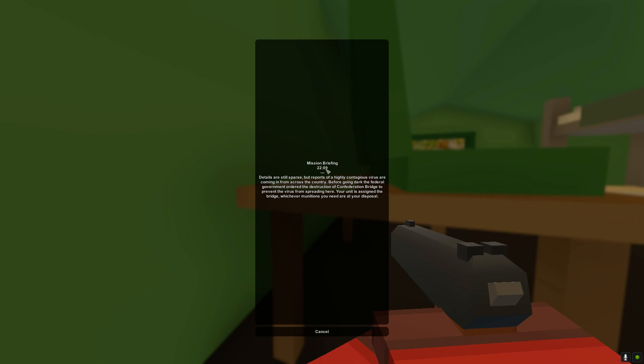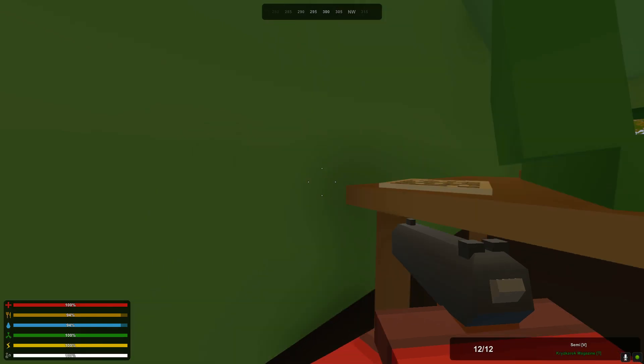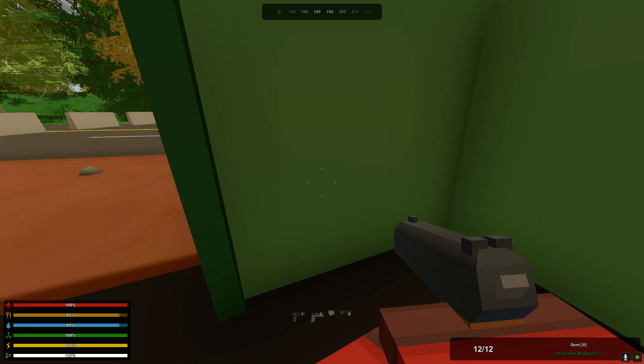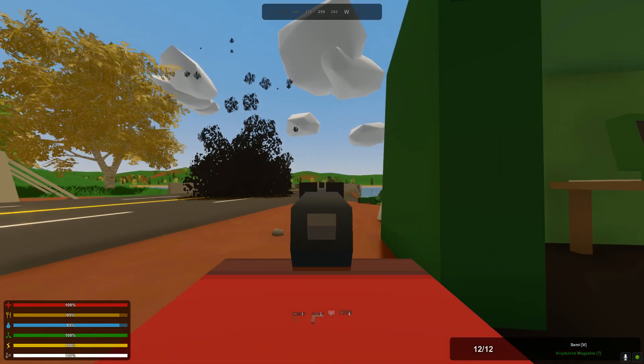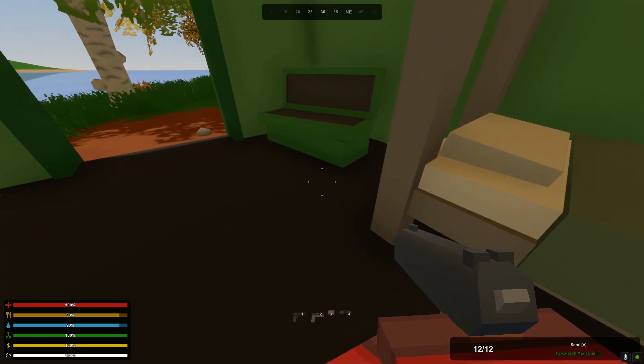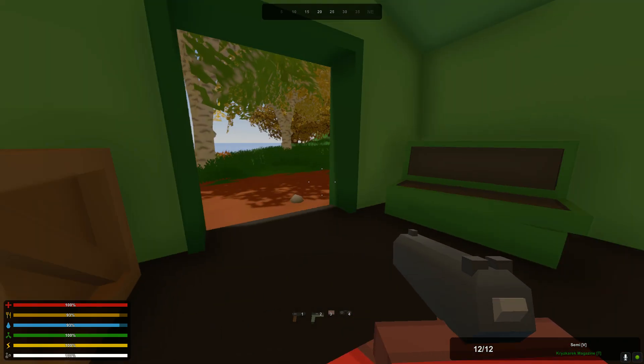Mission Briefing, 2209. Subtract 12 — okay, 10 o'clock. Details are still sparse, but reports of a highly contagious virus are coming in from across the country. Before going dark, the federal government ordered the destruction of Confederation Bridge to prevent the virus from spreading here. Your unit is assigned the bridge — whichever munitions you need are at your disposal. Well, guess what, you idiots? It didn't work, and you prevented me from getting out. Ooh, a military ammunition crate — don't go blowing up the bridge.